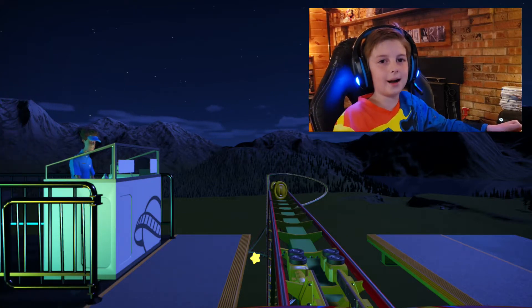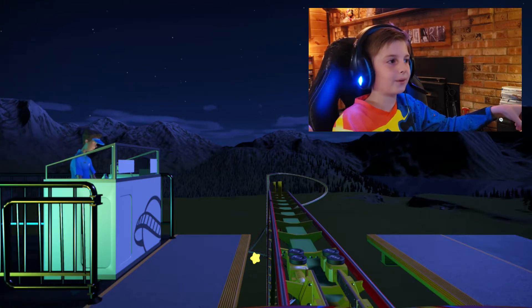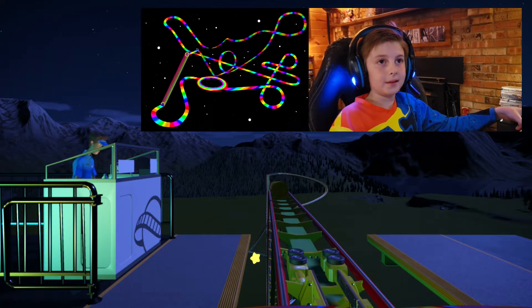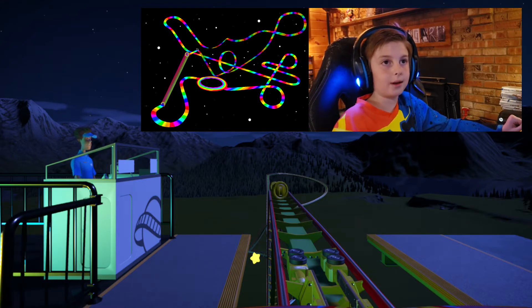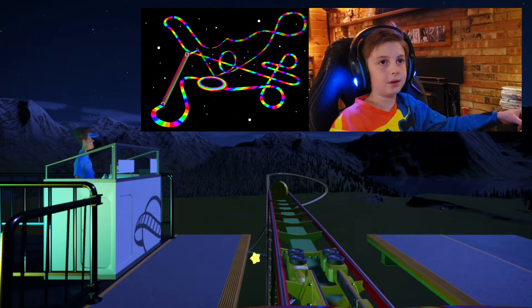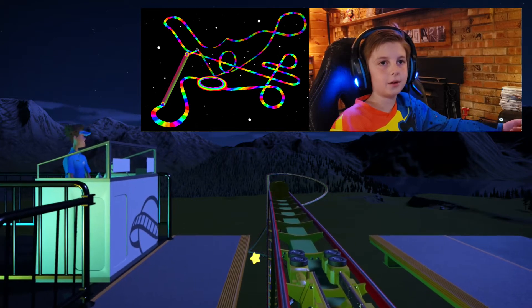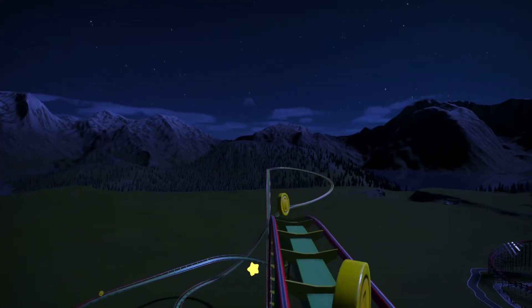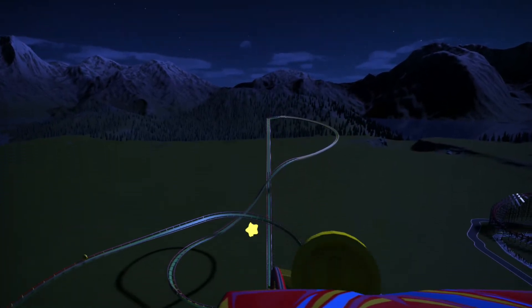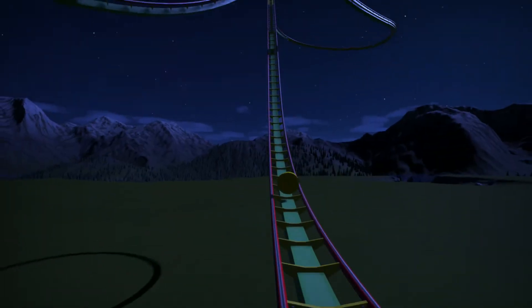Get ready for a wild ride on a throwback course from Mario Kart 64. I looked at a map of Rainbow Road and made sure I recreated everything down to the placement of scenery and details. As you can see, we have this drop that is straight off the station, or the starting line.